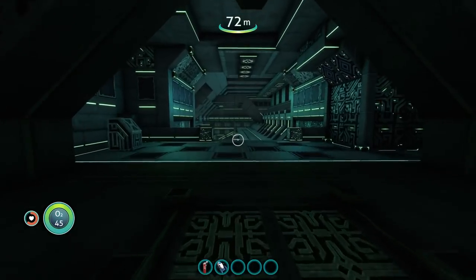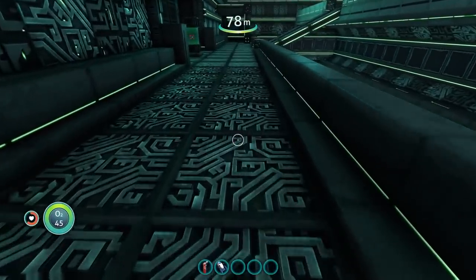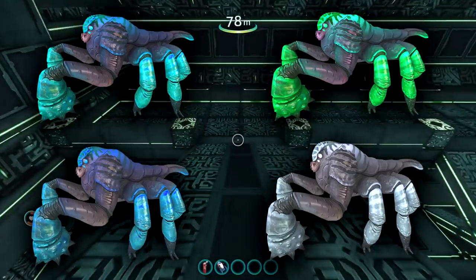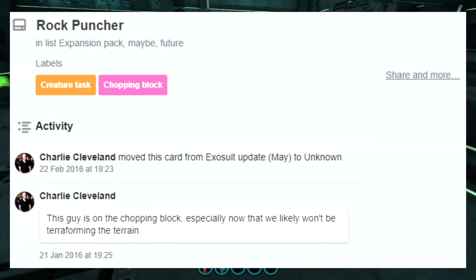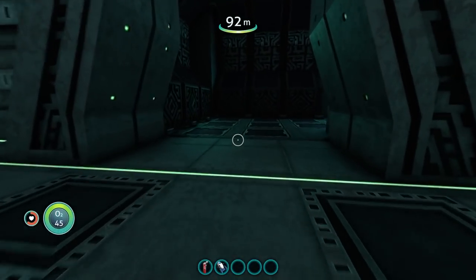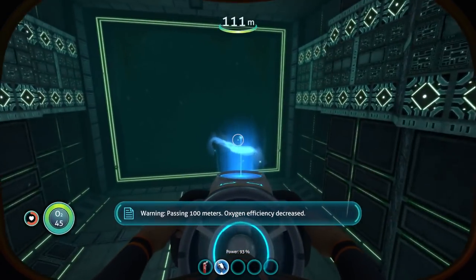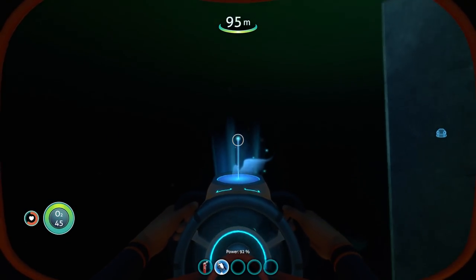From here on out, pretty much everything is just speculation and ideas for possible features of the expansion. Taking on board the idea that they would like creatures to share Arctic qualities seen on Earth, I thought that the devs could re-skin the Rock Puncher to a more Arctic theme, with whites, greys, and blues. I created a quick mock-up of possible ways this creature could now look with these colour schemes. While Charlie Cleveland did say back in January 2016 that the Rock Puncher was on the chopping block because they wouldn't be terraforming terrain, the Trello card is currently listed under 'Expansion Pack, Maybe' and 'Future', suggesting that bringing back the Rock Puncher is something they would like to do. They could also rename it to Ice Puncher or something like that if they were to implement it, and I don't care whether it could terraform the landscape or not — even just the ability to break outcrops or just punch walls to create a dust effect would be awesome.